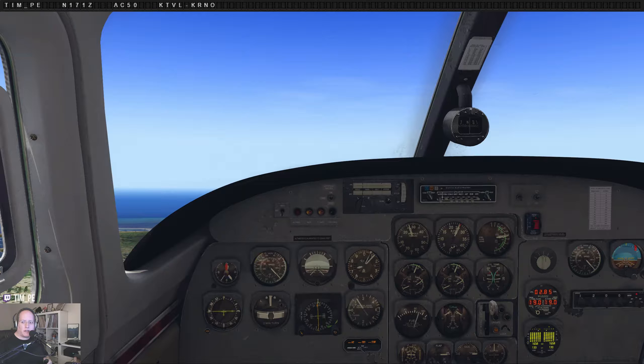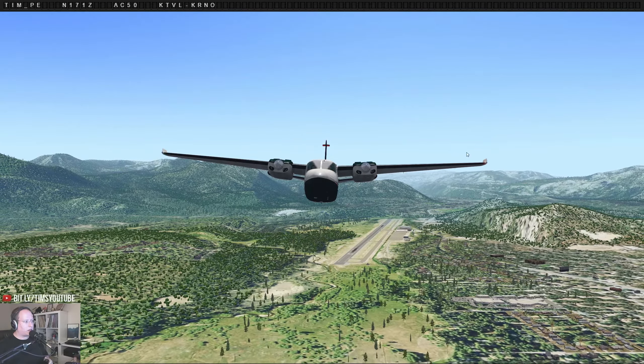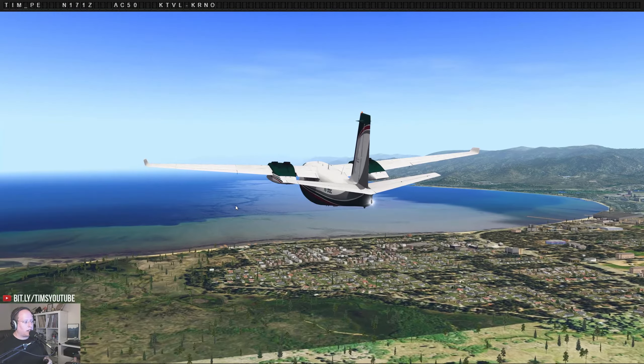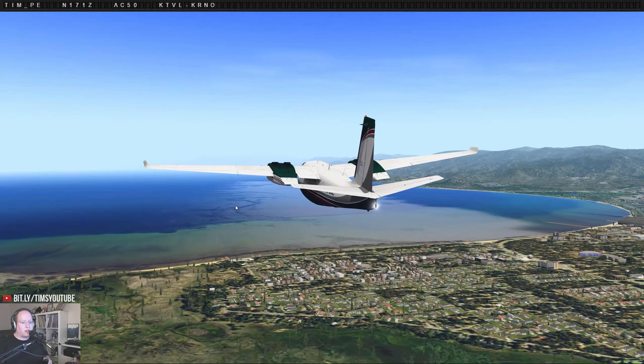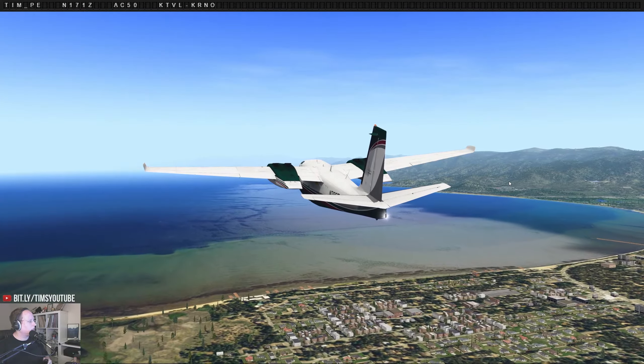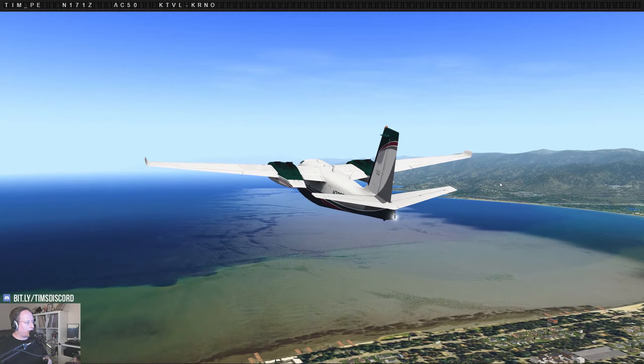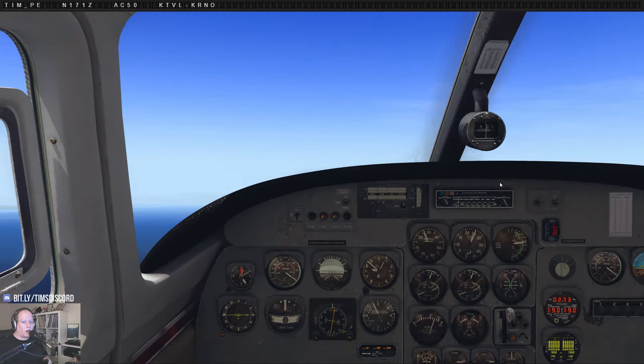NorCal Approach, Commander 171 Zulu is over Lake Tahoe on our way to Reno — do you want to talk to us, or is Reno TRACON offline? TRACON's offline. Alright, thanks. Well, that answers that — no approach service on the way, which is fine. That's one of the reasons I wanted to do this VFR anyway. It doesn't really matter, we don't need their help. We'll do it our way.